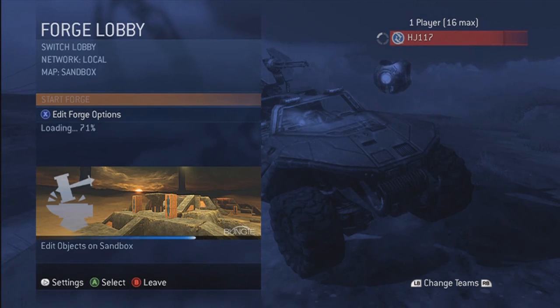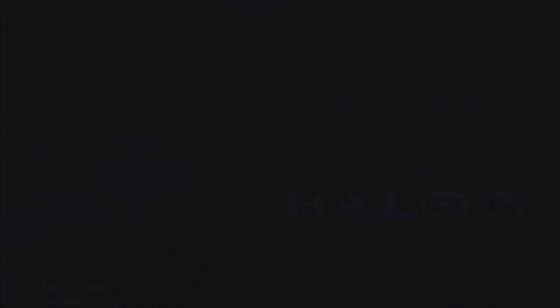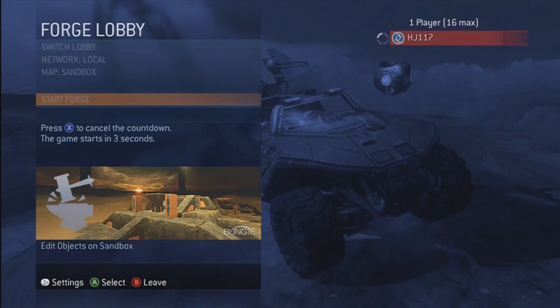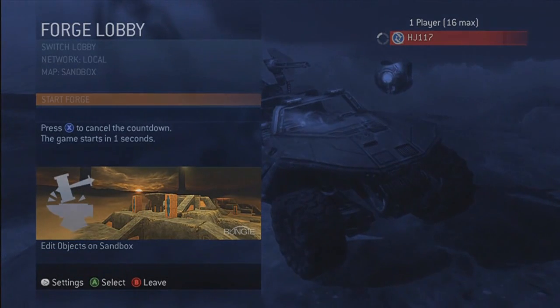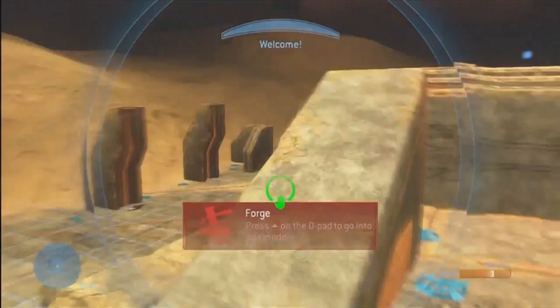Because now that Reach came out, it's just easy merging — you click A, your object stays in the air, all that stuff is so easy compared to Halo 3. It's really simple. I just want to show you what I had to deal with when forging, and it'll show you what other Forgers had to deal with as well.